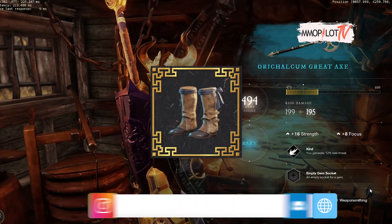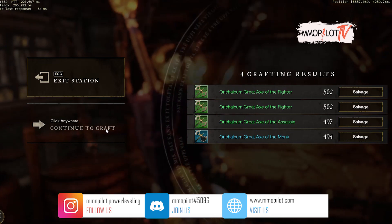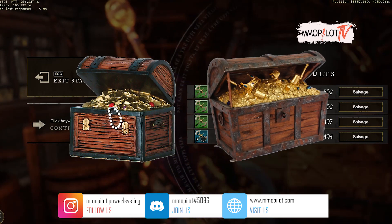Lastly, it's about weaponsmith shoes. Like the weaponsmith gloves, you'll only be able to obtain this equipment by looting ancient chests and supply chests.